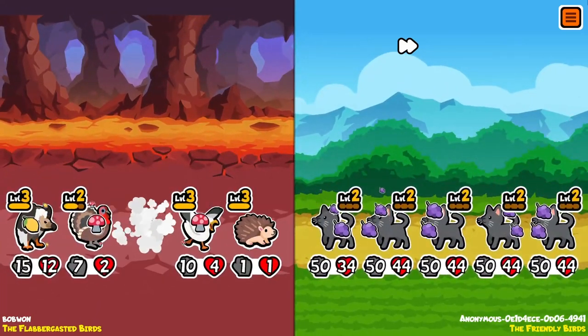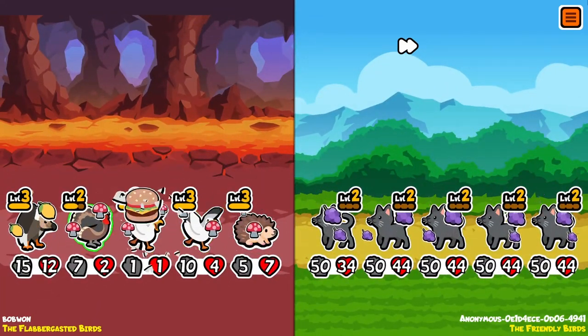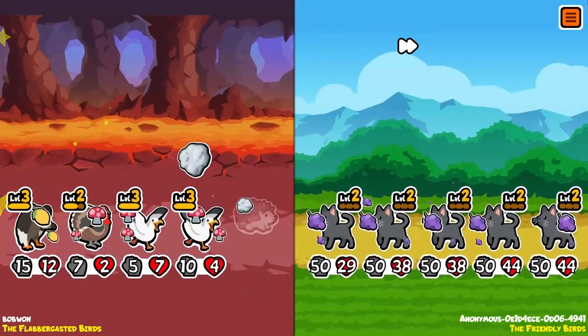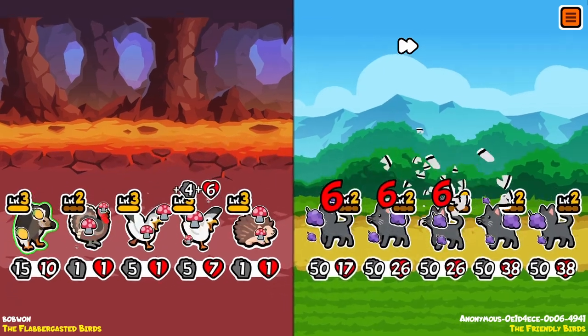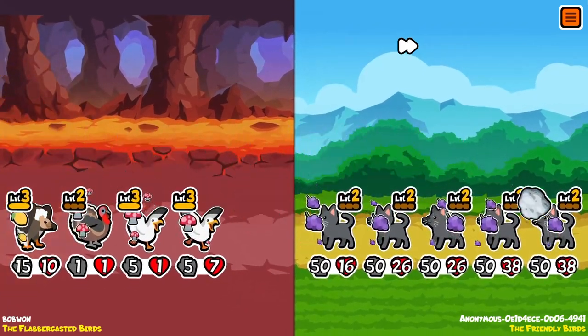If you put them at these specific stats, it will infinitely summon the hedgehogs over and over again, but the only problem is if the enemy has snipers, it can ruin things. But against a full team of 50-50s, they just don't stand a chance.